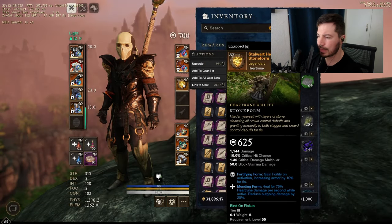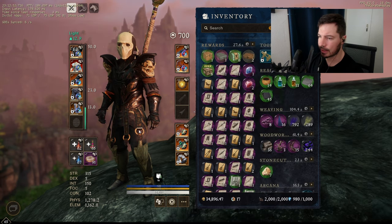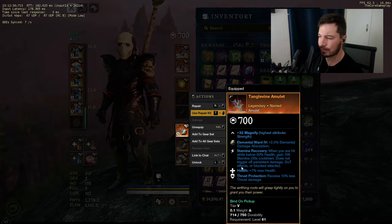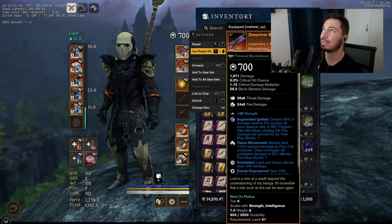Heart rune — haven't upgraded this yet but it's just a good all-rounder. Super good since you're squishy; you can escape and heal up. My biggest weakness is frost damage — bows eat me alive, as well as muskets. Plus the spear is pretty OP in most cases. Make sure you're good on stamina recovery, health, frost protection. I just farmed this in Elysian Wilds.